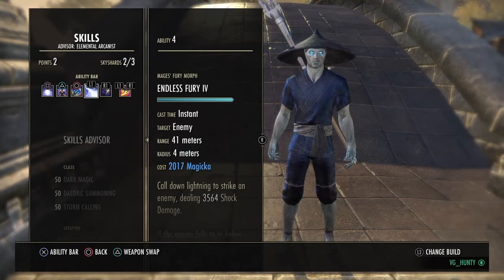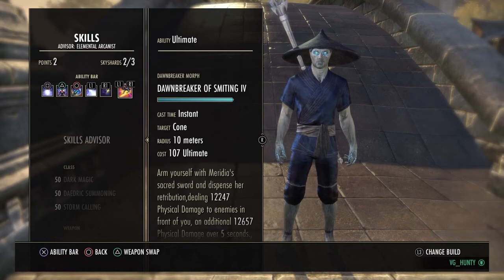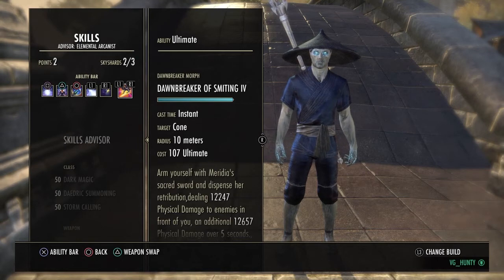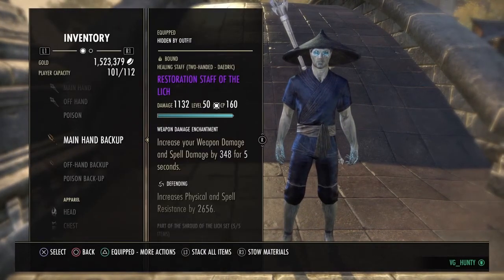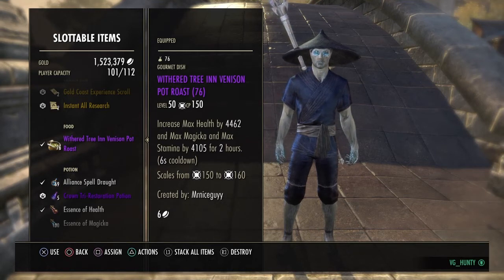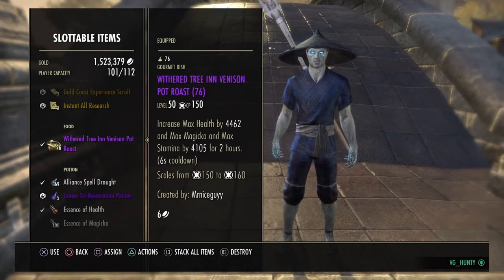Endless Fury is our execute, and Inner Light on the front bar. We're going Dawnbreaker of Smiting — for me personally it's pretty much a must because it hits like a truck and it CCs them. If you drop a Dawnbreaker, drop an instant Crystal Fragments, drop an Endless Fury, most people are dead within that combination. We're using tri-food. My aim was to make a build using tri-food and not use Dark Conversion — I just want to go back to the old school way to play magicka sorcerer with actual skill instead of mindlessly dumping magicka and spamming Dark Conversion.